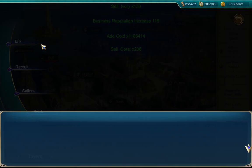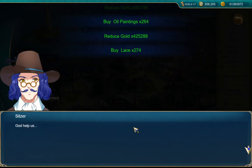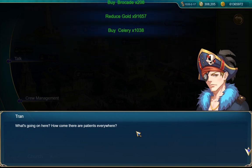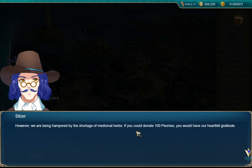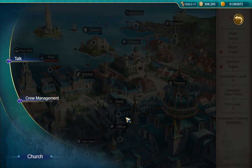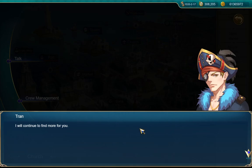Let's go find out who wants to talk to me. 'What's going on here? How come there are patients everywhere?' 'A plague broke out here and we have tried our best to take on patients, however we are being hampered by the shortage of medicinal herbs — if you could donate 100 peonies you would have our heartfelt gratitude.' Venice plague. Okay, where can I get those? 'Road of peony — we can only watch these poor people die.' Do I have it? Insufficient, okay. I will continue to find more for you.